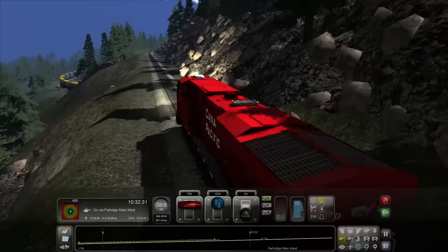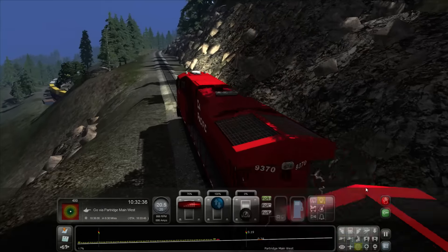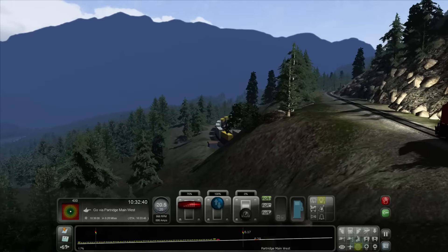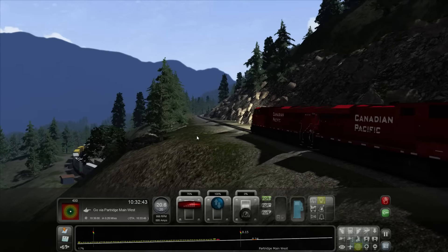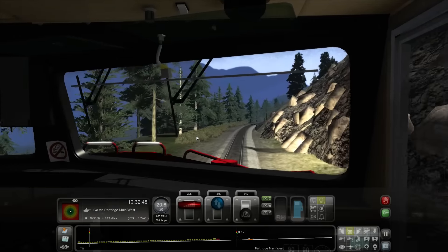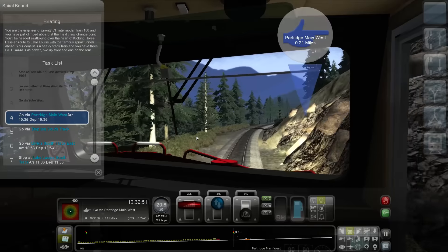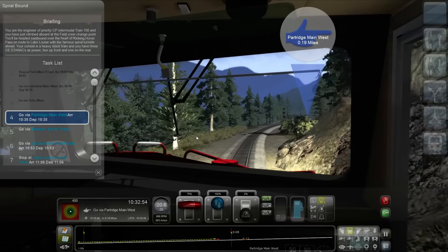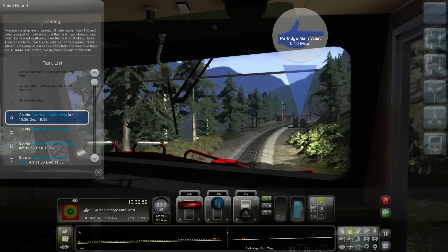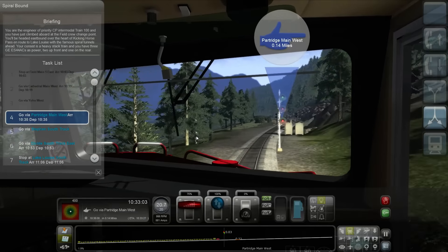Check that out — there's the bottom half of the train. The head of the train, and the tail. Neat — that's crazy when you think about it. We just did a huge spiral and the tail end is still coming through the entrance. Back to what I was reading: Kicking Horse Pass, en route to Lake Louise, with the famous spiral tunnels ahead.